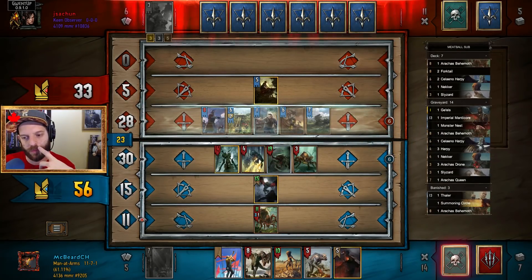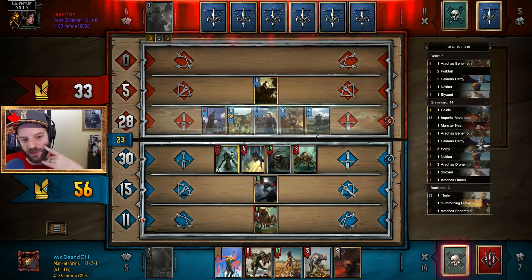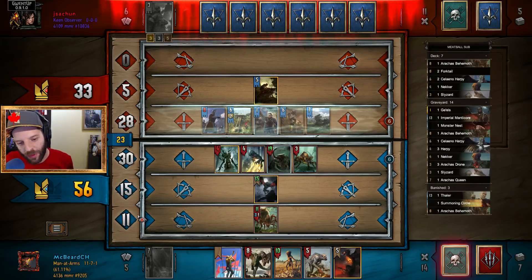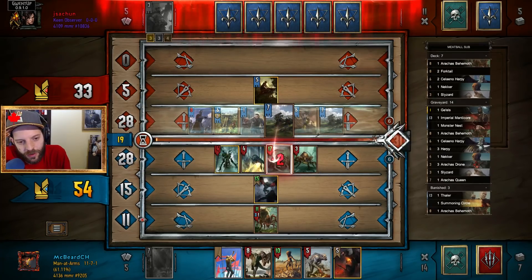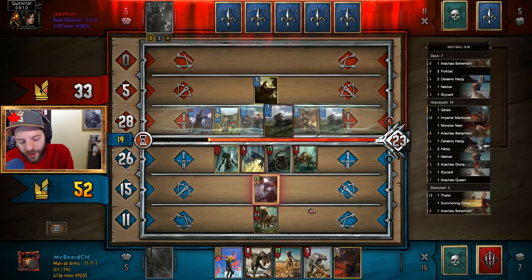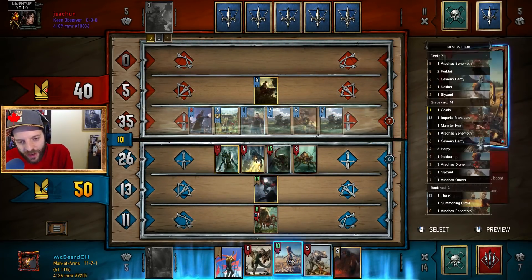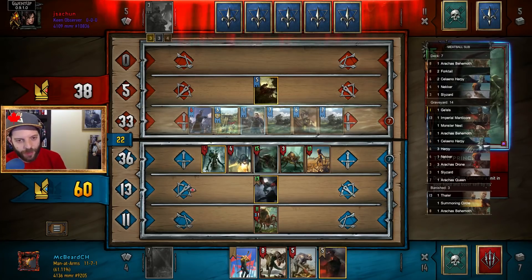I have a necker in the neck — it's fine. I can slizzard the necker, that's one thing I could also do. Honestly, I think I just play the necker, Commander's Horn, al ghoul, the manticore. So yeah — I play necker, Commander's Horn, al ghoul, and then phoenix into seleno harpy, and then forktail on the seleno harpy if the necker is not dead. But I don't mind if the necker dies — that's the thing. There might be an igni. There might be a villain tretmirth as well.